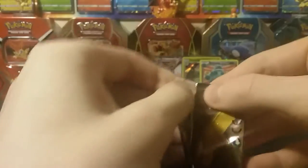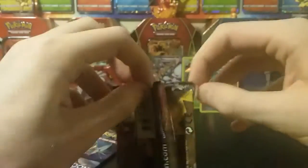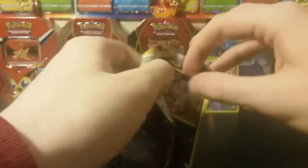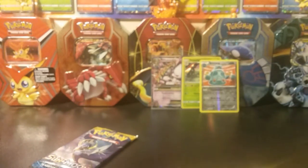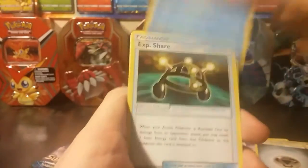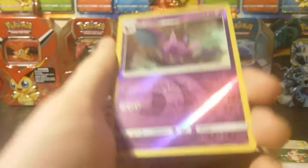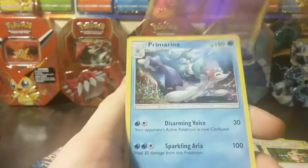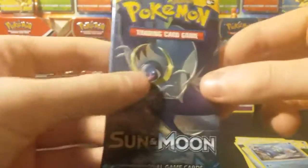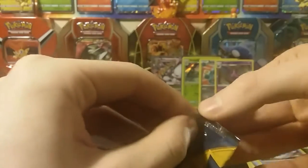We got ourselves a Solgaleo pack, which I found very ironic because in my battle with Yosef TCG, I pulled the Hyper Rare Lunala out of a Solgaleo pack. We got a Meowth, Pikipek, Eevee, Psyduck, Spearow, Metal Energy, Araquanid, EXP Share, Spinda. Our reverse is a Crobat, which is a rare — very nice — and our rare is a Primarina. These are packs nine through twelve for me so far in Sun and Moon.